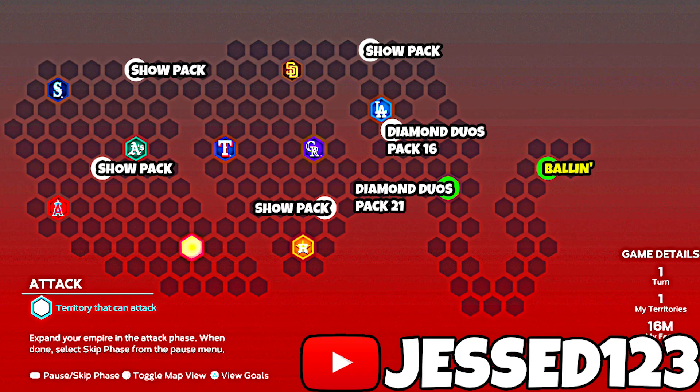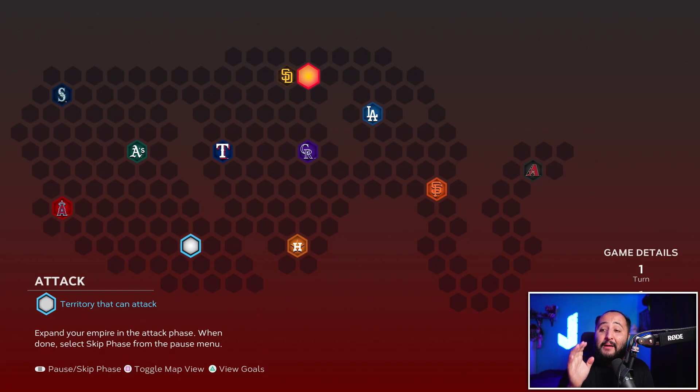The West conquest map has seven total hidden rewards: four Show Packs, a Diamond Duos Pack 21, a Diamond Duos Pack 16, and a Ballin' Is a Habit pack. Just like the Central map, two hidden rewards are under strongholds — Diamond Duos Pack 21 is on the San Francisco Giants stronghold and the Ballin' Is a Habit pack is on the Arizona Diamondbacks stronghold, so you do have to play two games to get those.